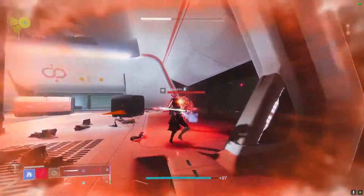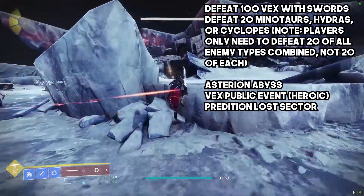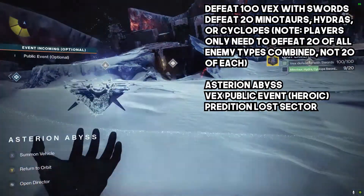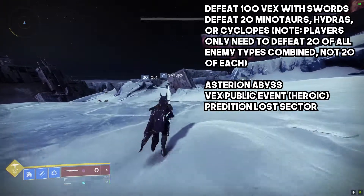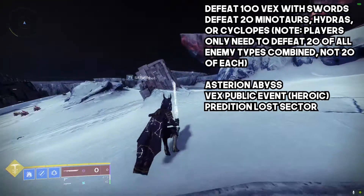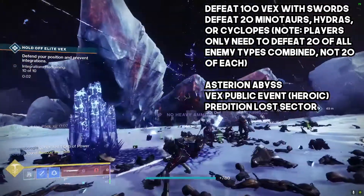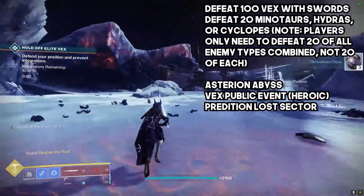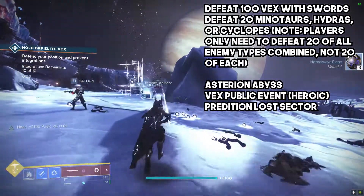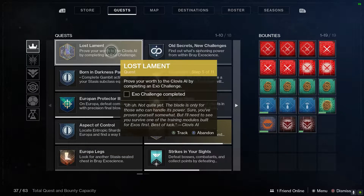To prove yourself to Clovis AI, you need to use swords against the Vex across Europa. I stayed on Europa for most activities just to be safe. You need to defeat Minotaurs, Hydras, and Cyclops with swords — 100 of those enemies — and sword final blows count as 20. Here are the key areas I went to find Vex, including lost sectors which have tons of Vex.